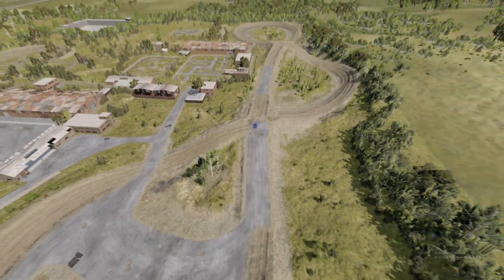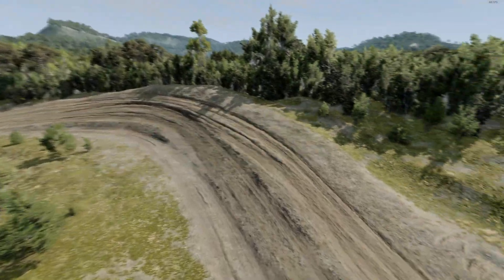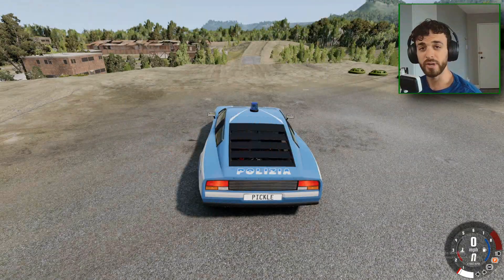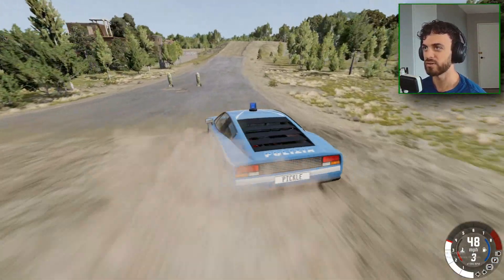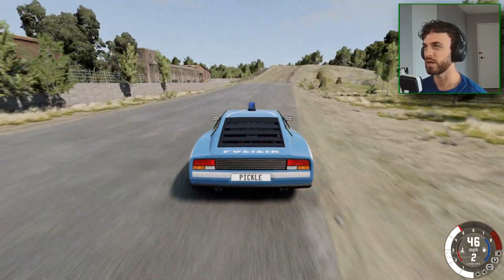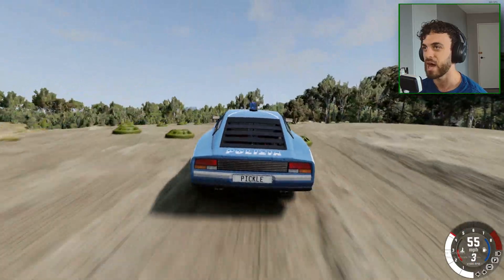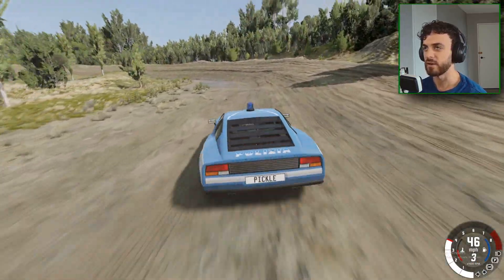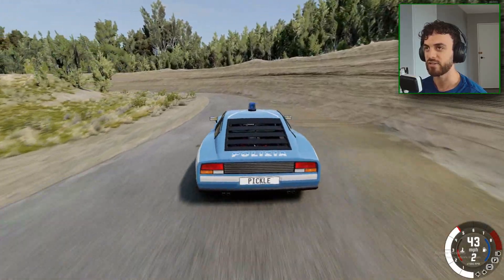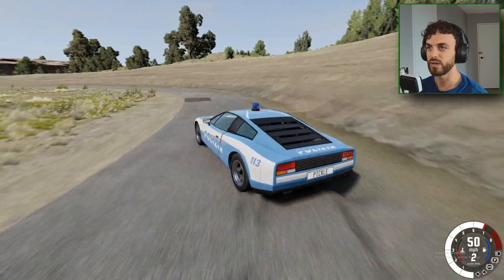Here's the next course: a figure-eight off-road durability and handling course filled with hills, ramps, banks, and of course bombs. Starting with the Ballard. This is a handling and durability course — dirt roads, pavement, uphills, banks, bumps, bombs — we've got it all. The key is to see how long the car lasts without absolutely destroying itself.